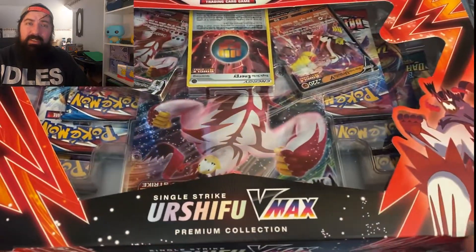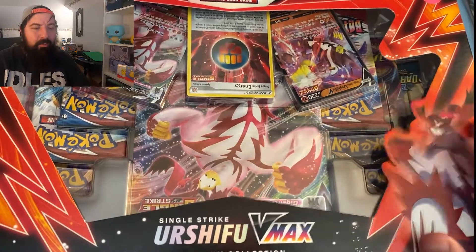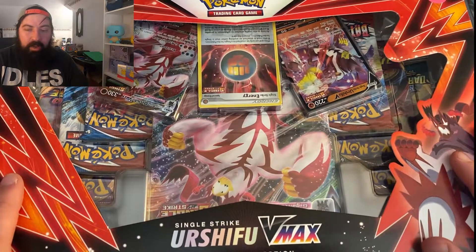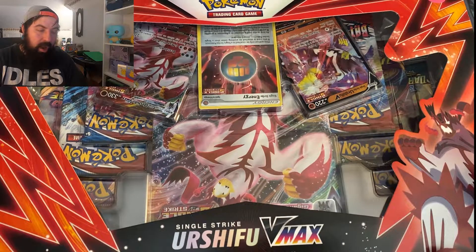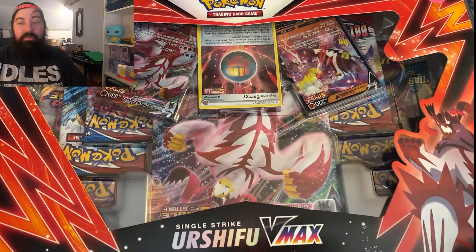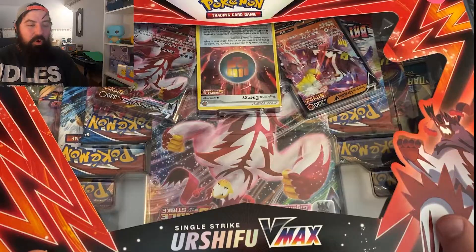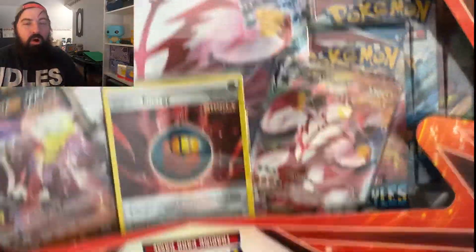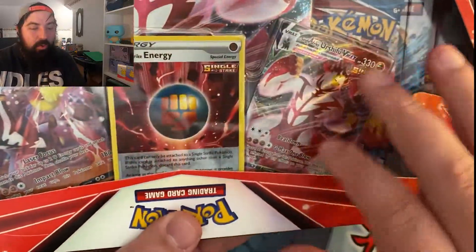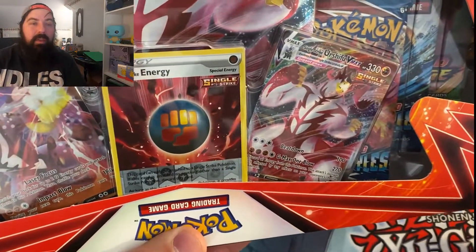Don't adjust your TV set, don't adjust your phone — this is actually upside down. They packaged it that way. It happens, kind of cool. We opened up the rapid strike and we actually got some good pulls in it. Lately I've been getting nothing but regular rares, but in the last box we hit it out of the park. We still have plenty more to get. Just so you know, these two aren't promos — these are from the actual set. So if you don't have these, now you have them. That's awesome.